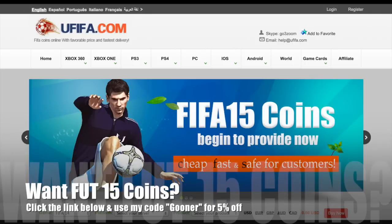If you're looking for Ultimate Team coins, go check out ufifa.com and use my discount code GUNA to get yourself 5% off.